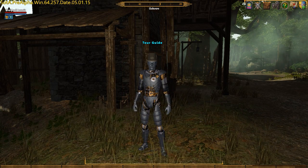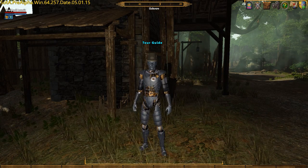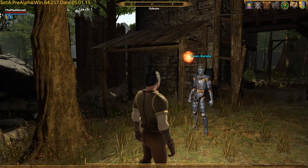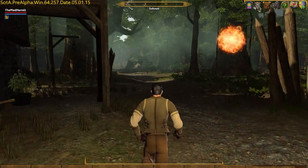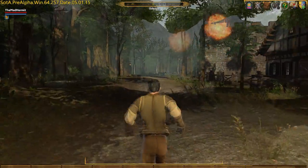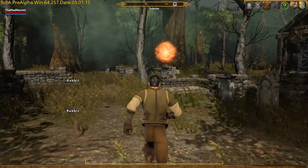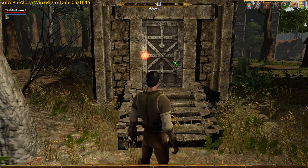Once you complete the Solace Bridge tutorial, you'll find yourself in Soltown. Make sure you find the tour guide, double-click on him, and receive your instructions to begin the Grand Tour quest. From here we're going to head southwest out of town toward the cemetery. Once at the cemetery, we are going to make our way to the mausoleum and double-click on the door to get to the sewers.